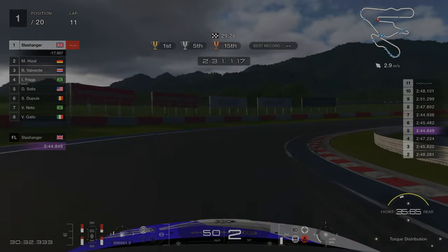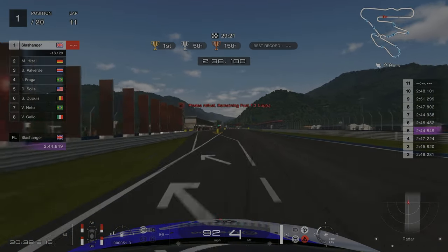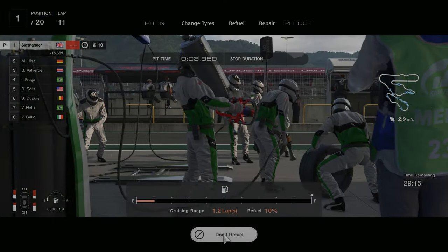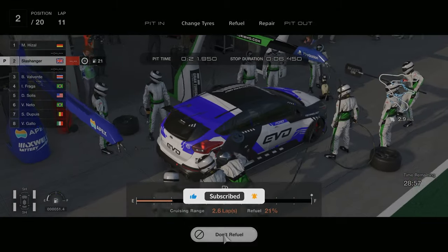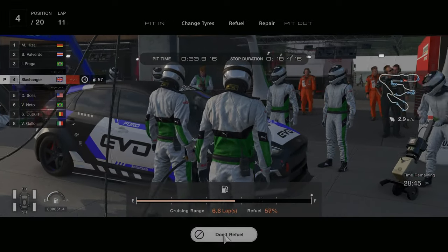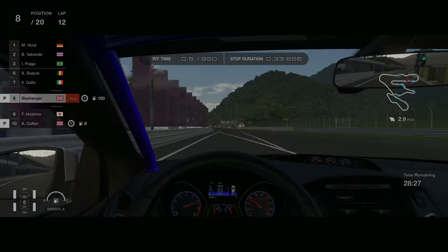Speaking of lap 11, it's now our turn to box. We are exactly at 30 minutes in so this is perfect for our 1-stop strategy. We are going to change for new sport hard tyres and we are going to completely refuel. This refueling process does take an absolute eternity, but it's worth it to have enough fuel to go to the end of the race. When we are coming out of the pits, be careful not to cross the solid white line on the right hand side.